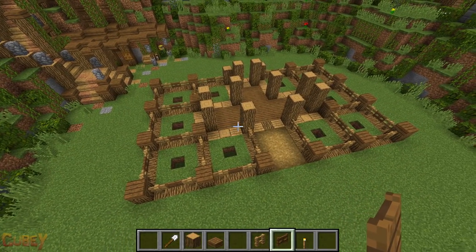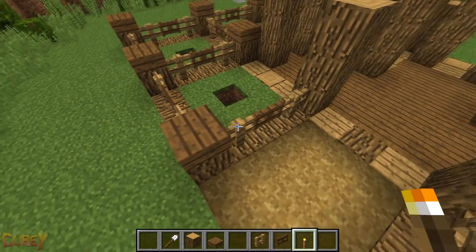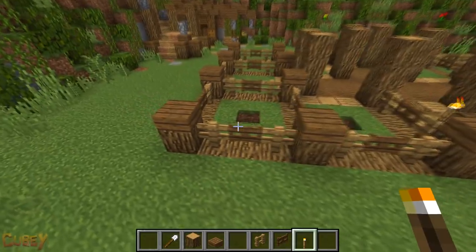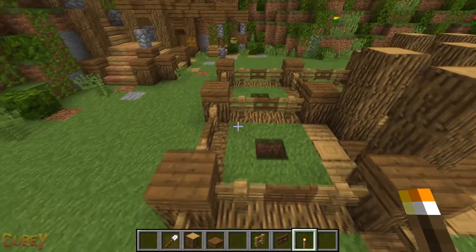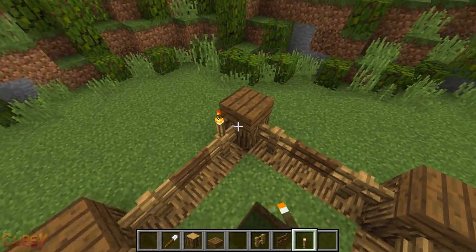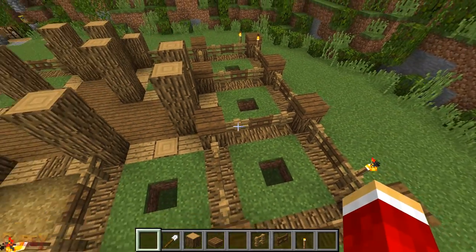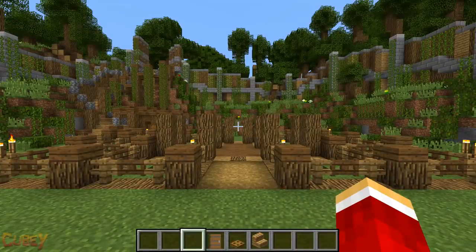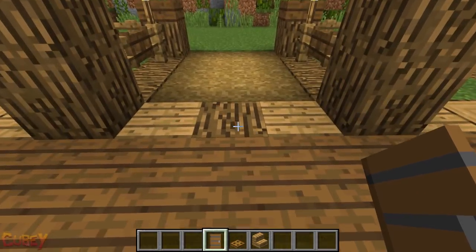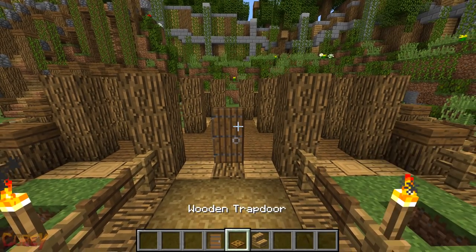To create some external lighting, I place down some torches in the following positions. It's time to start working on the house's body. Start with placing a spruce door here from inside the house. Using a combination of oak stairs and trap doors, create a wall around the door like so.